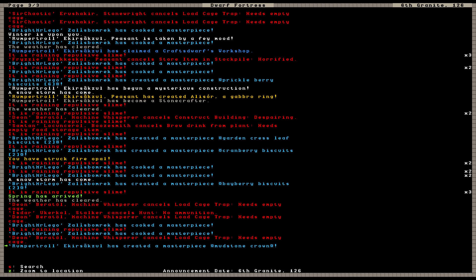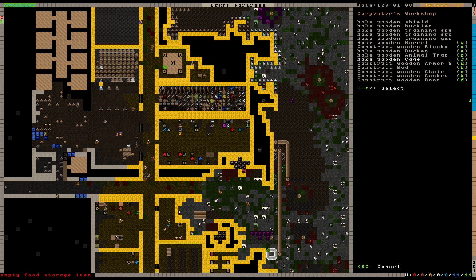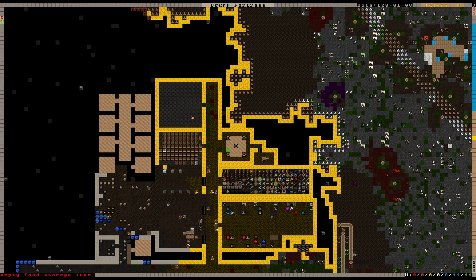Let's see how things are going — what kind of reports are we getting? Needs empty cage. It is raining — Machine Whisperer cancels load cage. Is that — can't hunt because he hasn't got anything. Okay, we're going to get a bunch more cages made then. Go ahead and make me a load of wooden cages — there we go. That should be plenty enough, and hopefully my dwarves will start using the wheelbarrows to load all of the stone in there, which will be fantastic.